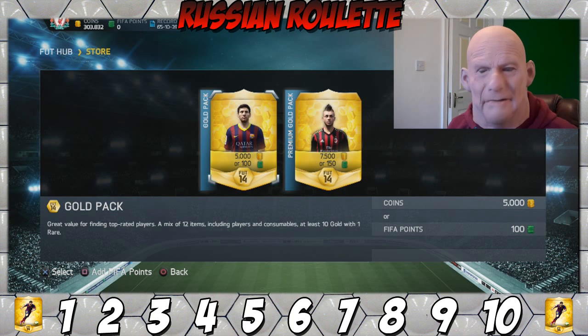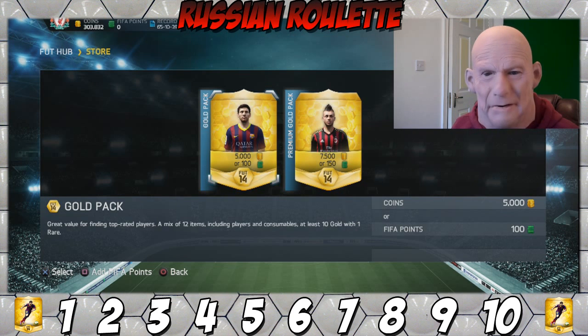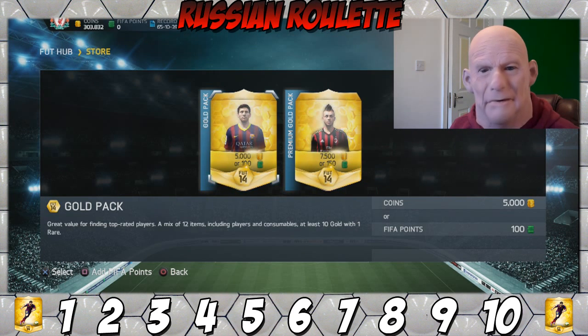Before we jump into today's video, if you're looking to buy some cheap FIFA Ultimate Team coins, check out onefifa.com — there's a link in the description below. Use the promo code Derek5 for 5% off, and if you purchase some coins you get entered into a 1 million coin giveaway.